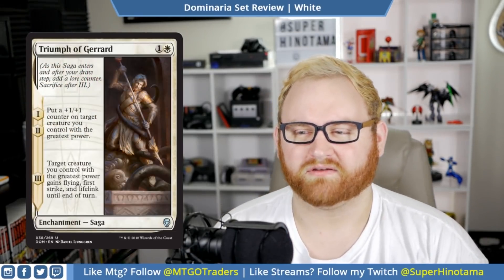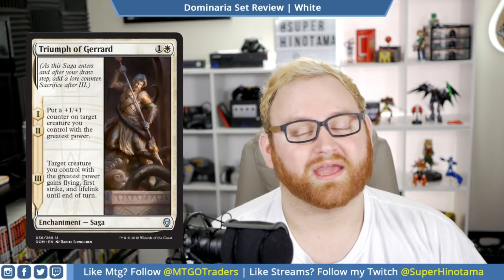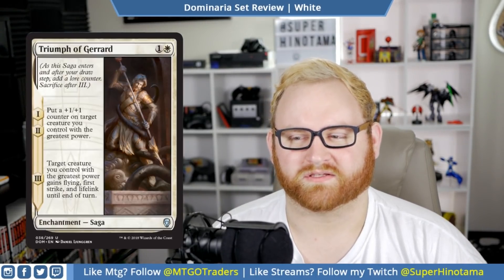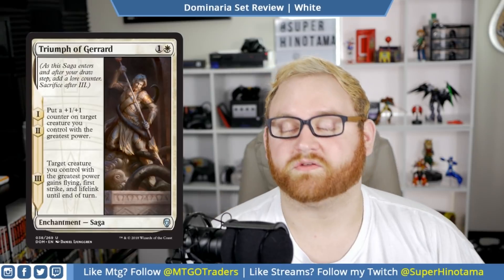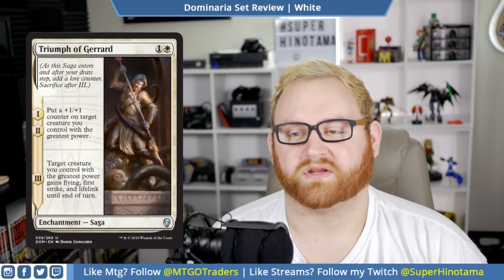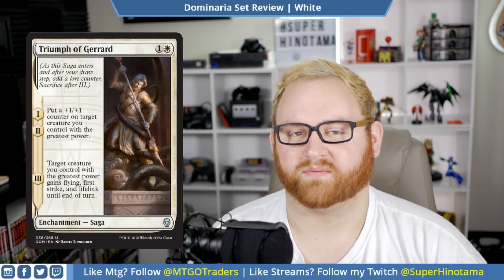Moving on, we have Triumph of Gerrard. This is a two mana enchantment saga — an uncommon. Chapter one and two: put a plus one, plus one counter on target creature you control with the greatest power. And chapter three: target creature you control with the greatest power gains flying, first strike, and lifelink until end of turn. This card is actually quite good — it reminds me of something from Theros block. If you're into white in draft and sealed, you definitely want to pull into this. In Standard this card is a little too slow, since the chapters happen turn after turn and not whenever you want. But Triumph of Gerrard is pretty decent for draft and sealed if you're into white or just splashing white for it.